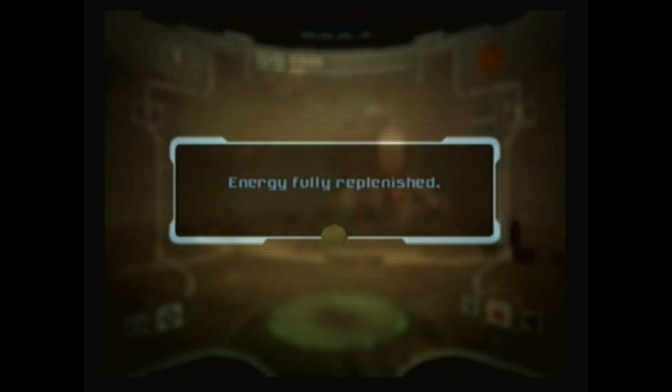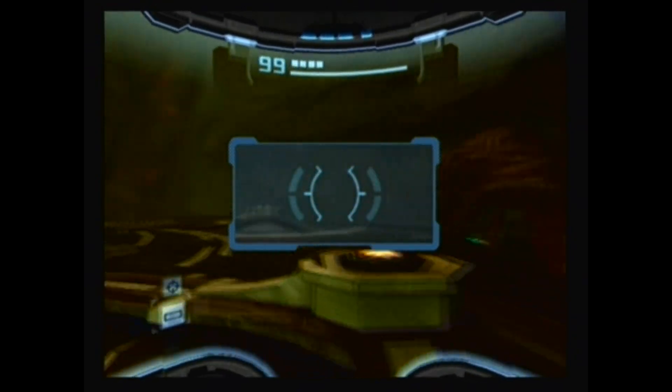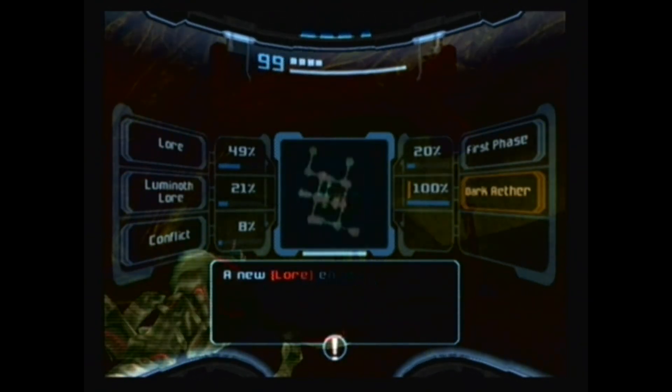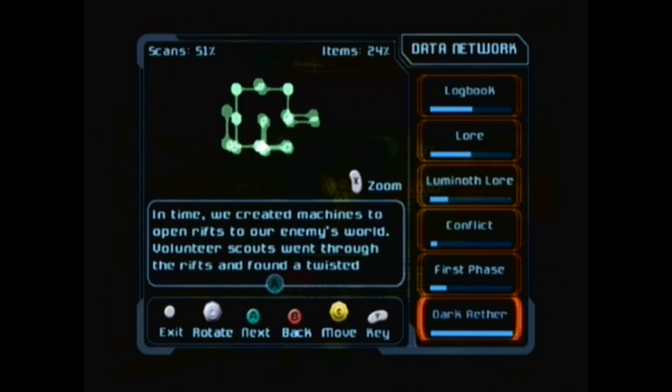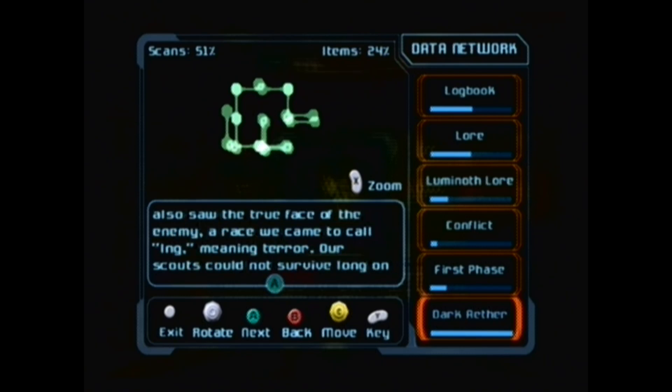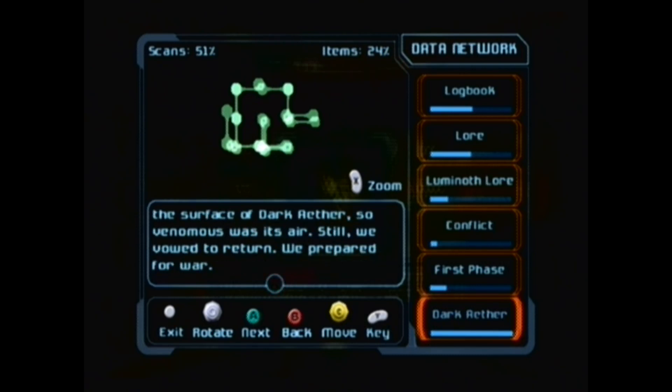Very good — that was a pretty quick one. But is there lore here? I got a lore! Dark Aether: in time, we created machines to open rifts to our enemy's world. Volunteer scouts went through the rifts and found a twisted, harsh and poisonous world — a Dark Aether. They discovered this world held the missing half of our planet's energy. They also saw the true face of the enemy — a race we came to call the Ing, meaning terror. Our scouts could not survive long on the surface of Dark Aether, so venomous was its air. Still, we vowed to return. We prepared for war.